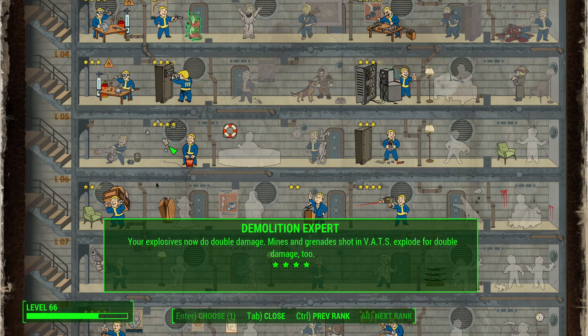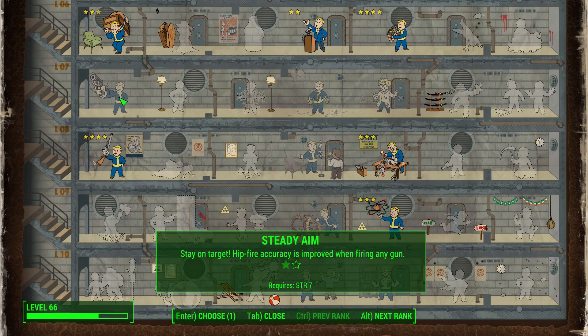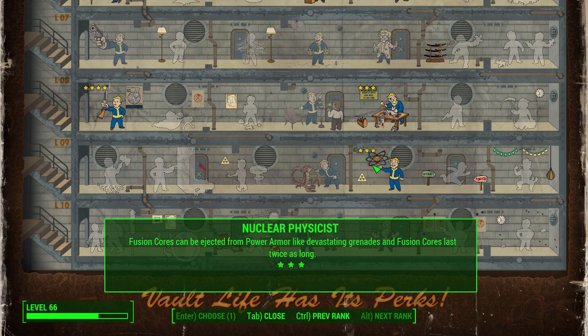What I did was I dropped the ranks in big guns. I kept explosives because grenades are still useful — they're not that heavy and I think I'll continue to use those. But I dropped the heavy gunner perks and the two steady aim perks, which were really there for the heavy guns. Instead, I took nuclear physicist, which seems like a reasonable thing for Frank to take anyway as he is an engineer, and it allows my fusion cores to last twice as long. I didn't have a fusion core problem because I've got loads of them, but of course they now weigh something, so the fewer I can carry the better.